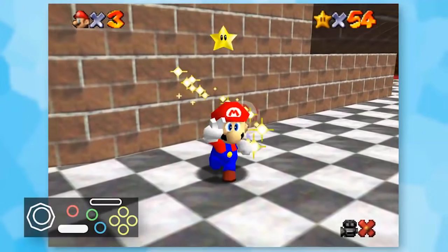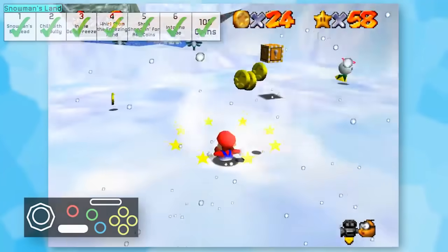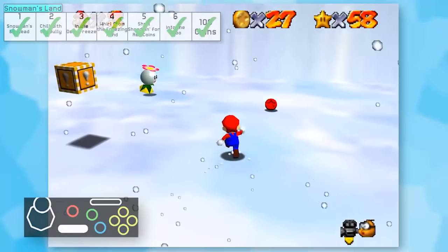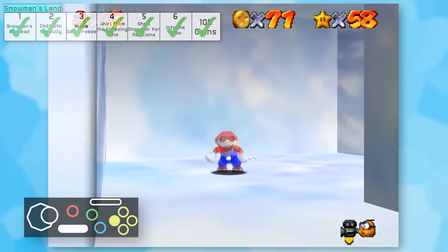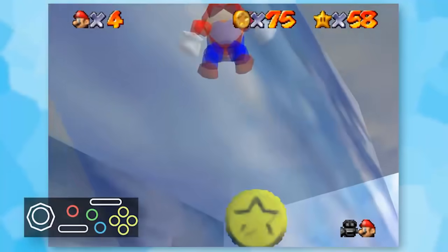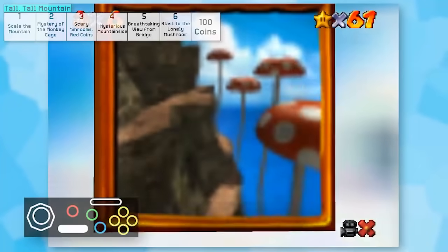I nabbed the next toad star and traveled to Snowman's Land - frankly, all the stars here were really easy. I don't have much to add besides that I'm glad to have a bit of a break. The igloo was a little annoying, I guess, but nothing compares to Big Boo's Haunt. That level is going to haunt me for the rest of my life.